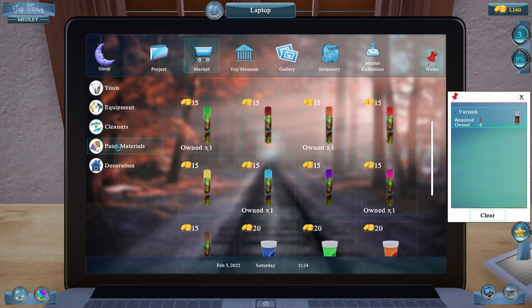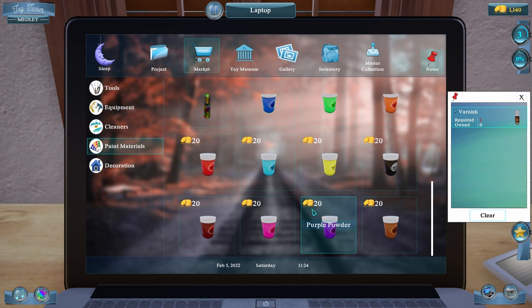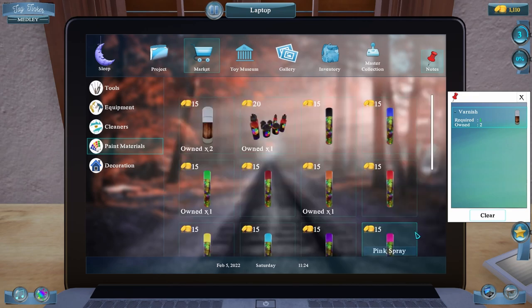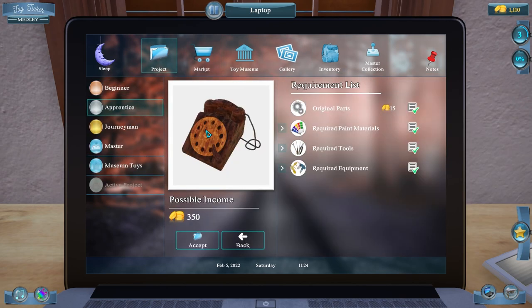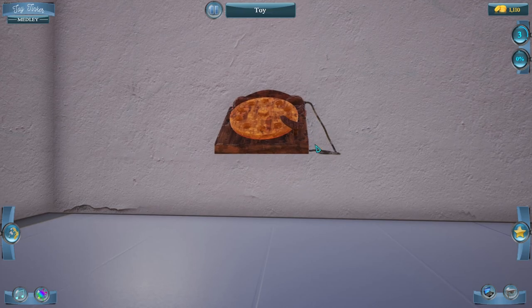Let's go to market, paint materials — there's varnish right there. I'm going to buy two because we'll need that for the next job. Back to project, print this telephone, and accept. Let's get to taking this toy apart.